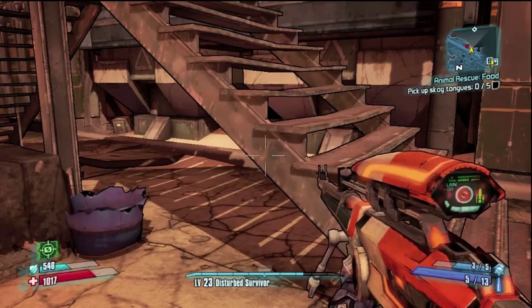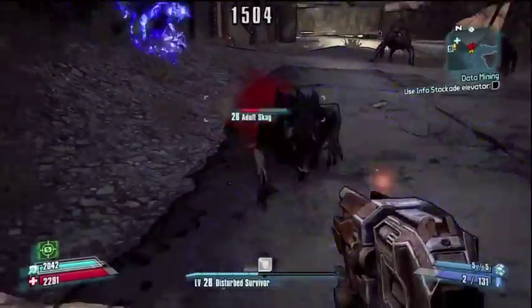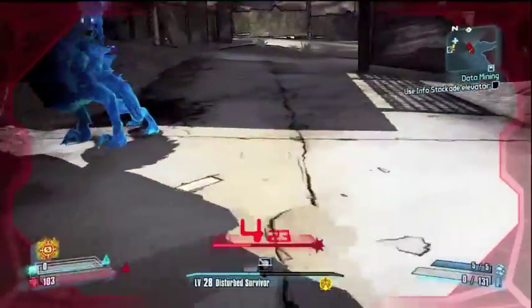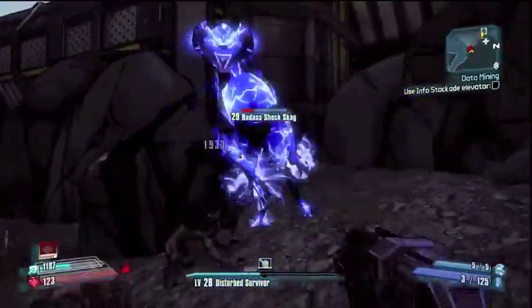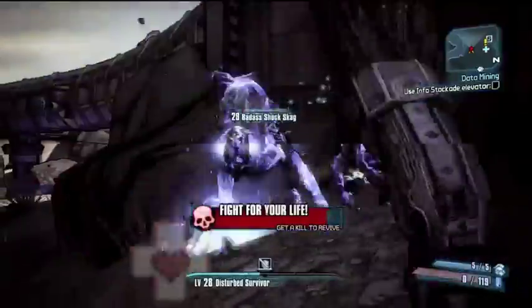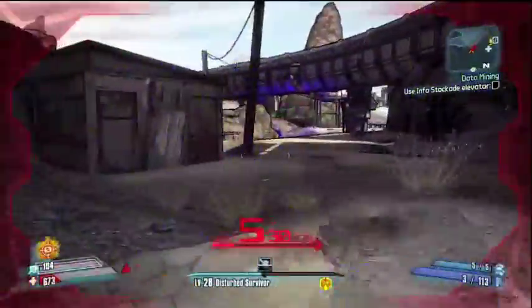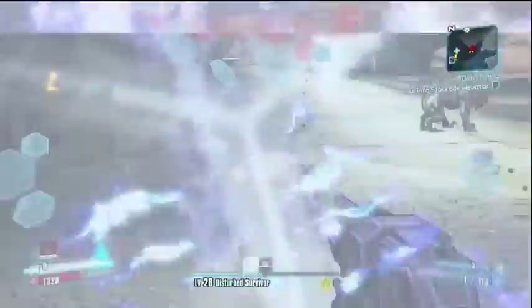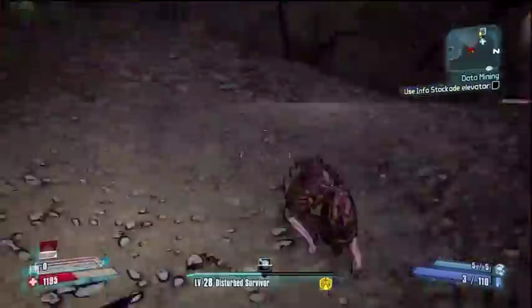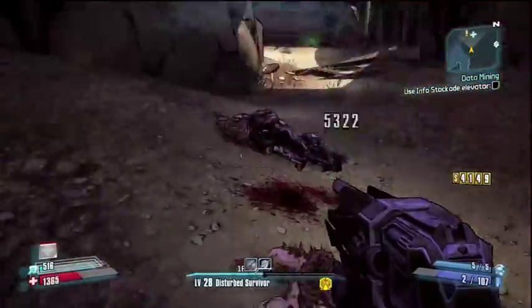Now let's talk about the co-op part. Zero doesn't have very many co-op opportunities actually — he has a few things but not really that much. He's more of a damage-dealing solo player in my opinion, and that's really what he should be played as. A lot of people are using him because of that damage dealing, so if you have a gang of Zeros it's pretty devastating. But if you are going for the team-oriented Zero, you want to stick more to the Cunning tree and less to Bloodshed. The Cunning tree lets you throw kunai and your holographic decoy can do shock damage, which is really useful against big crowds with shields.